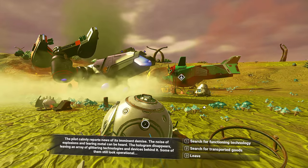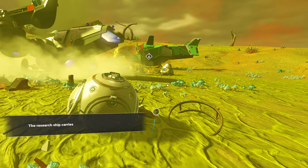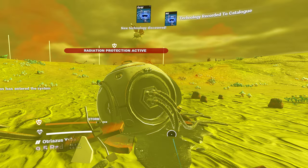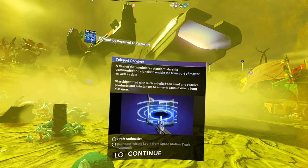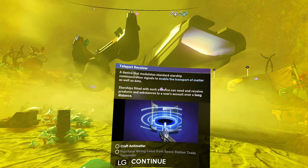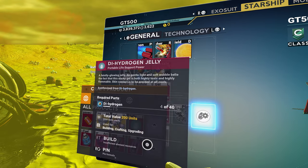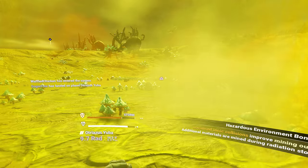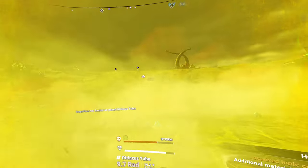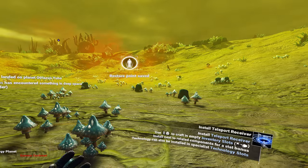I wonder if I remembered to interact with the distress beacon of the last ship I found. Do I want functioning technology or transported goods? Teleport receiver. Nice. Craft antimatter and purchase a wiring loom. The antimatter is not a big deal. One antimatter. I can't see anything. Was there a save thing here? I don't think there was. Easy way to save - if you ever need to save, just do this. Restore point saved.